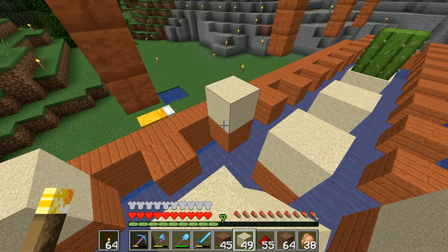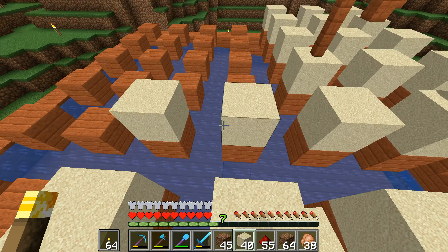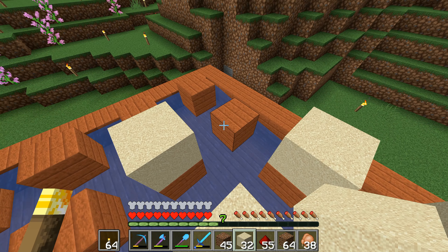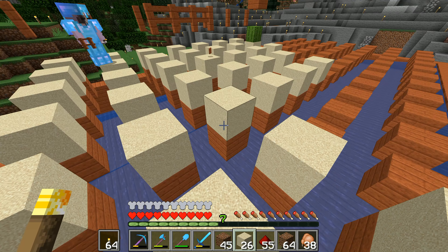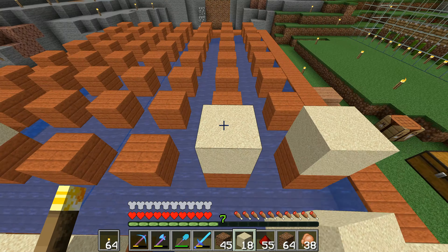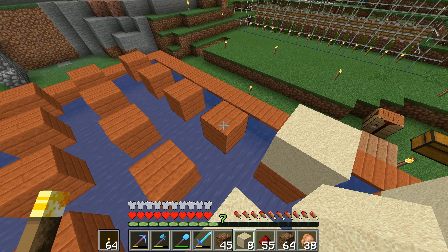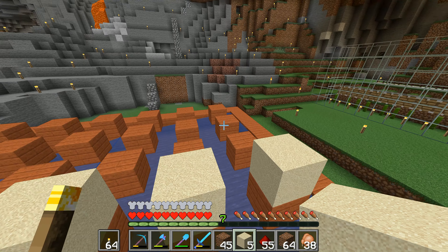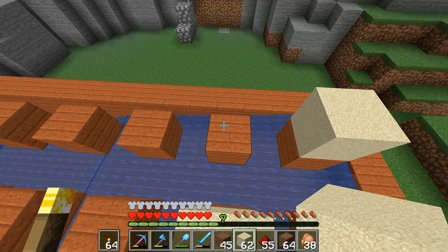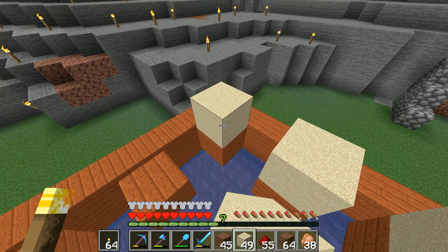This cactus will only grow on sand. What this cactus farm is for — for anybody that doesn't know — it's not just so that we can get masses of cactus. You can use cactus for a bin, or you can smelt it into green dye. We don't need that much green dye, but every time you smelt a cactus plant you get XP for it. We can install a switch next to the hopper coming off the furnace. The bamboo farm will provide fuel, and then we'll be able to go get the XP off it — so this is essentially a big XP farm.